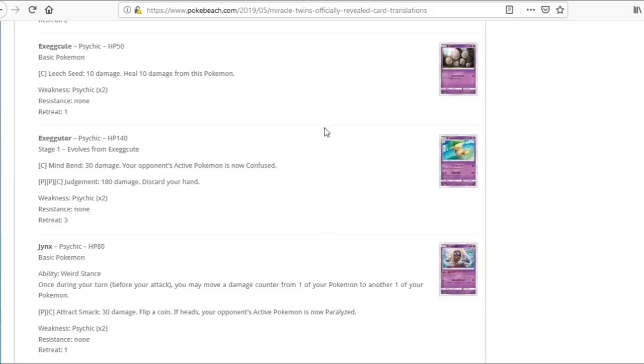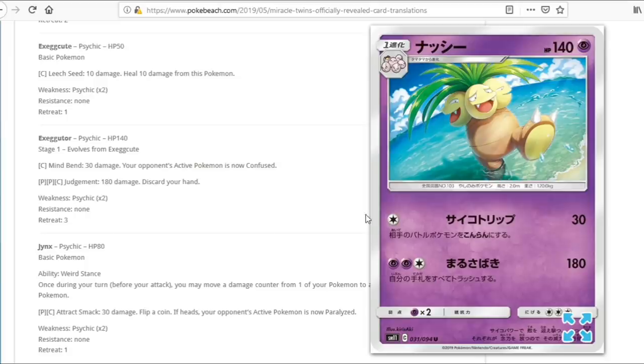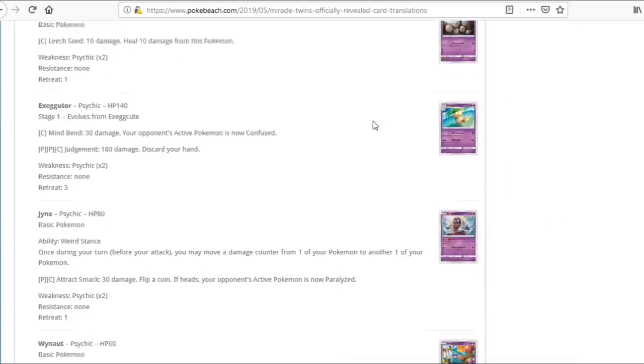We have Exeggutor and Exeggcute. The attack does 180 but discards your hand — no thank you. We're losing Oranguru so you can't just use Instruct to refresh your hand after every attack. In a non-rotation format you could do 180 every turn with Malamar, but not in this post-rotation format. That's a pass.